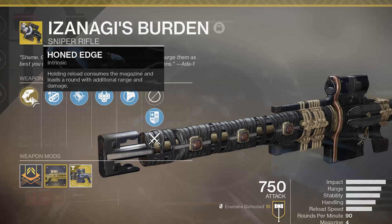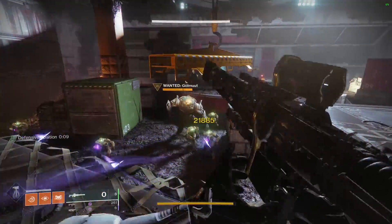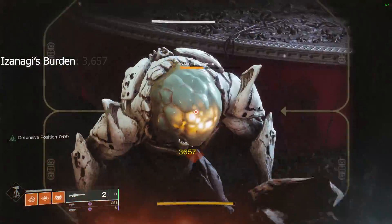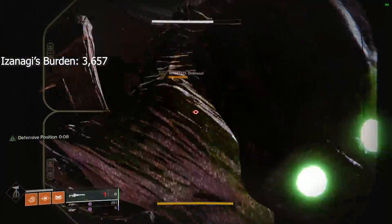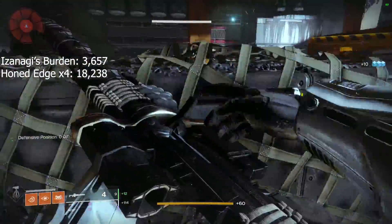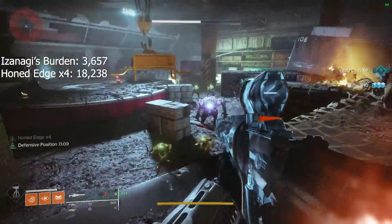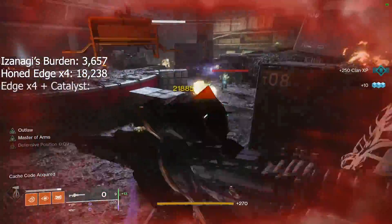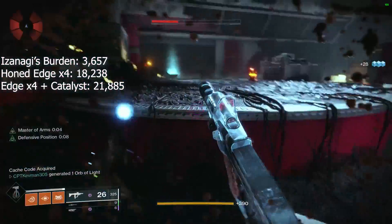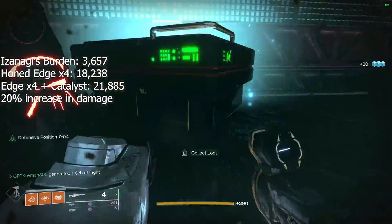We're going to talk about this weapon in both PvE and in PvP, so let's hit up some damage numbers. First up, back at Greg again. A single crit shot from this weapon without any Honed Edge is 3,657 damage. Now, with Honed Edge times four, this damage jumps up to 18,238 per crit. But at Honed Edge times four with the Exotic Catalyst, this damage jumps up to 21,885, which is about a 20% increase in PvE.